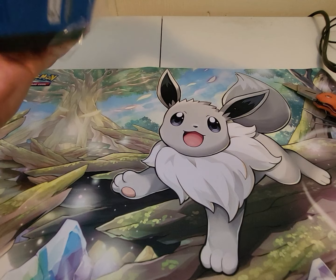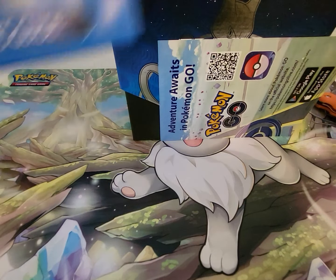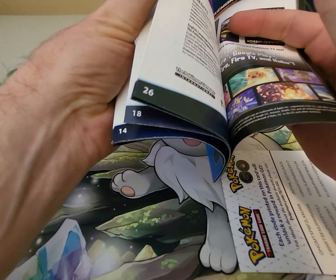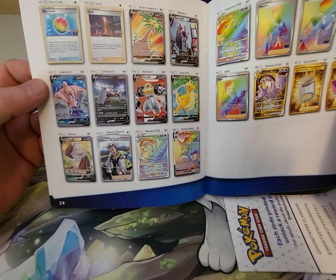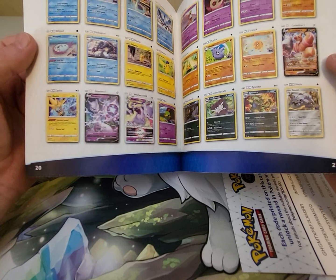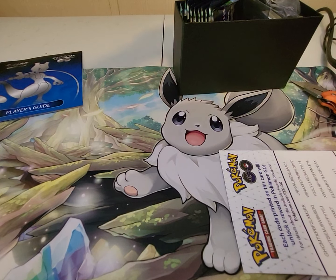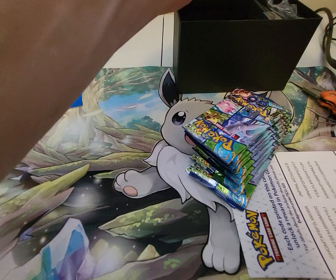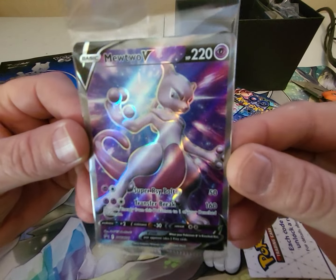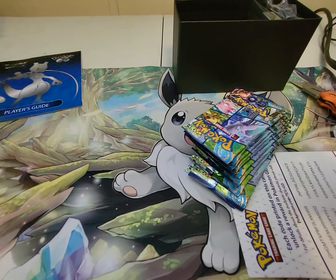Let's get this box open. We've got a guide here that gives you a list of all the cards in the set — you can go through and check everything off. Let's get the rest of the way into the box. Get rid of this lid. We've got the packs here. Hey, looks like we've got a Mewtwo promo here — very nice looking card. Definitely going to have to add that one to my collection.